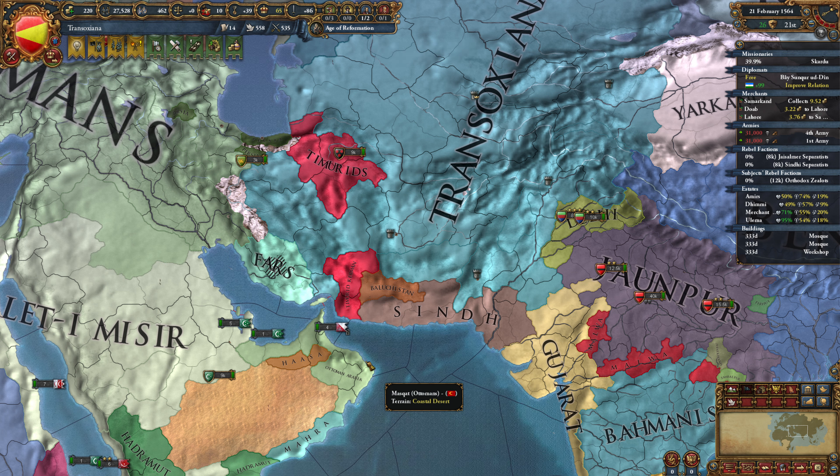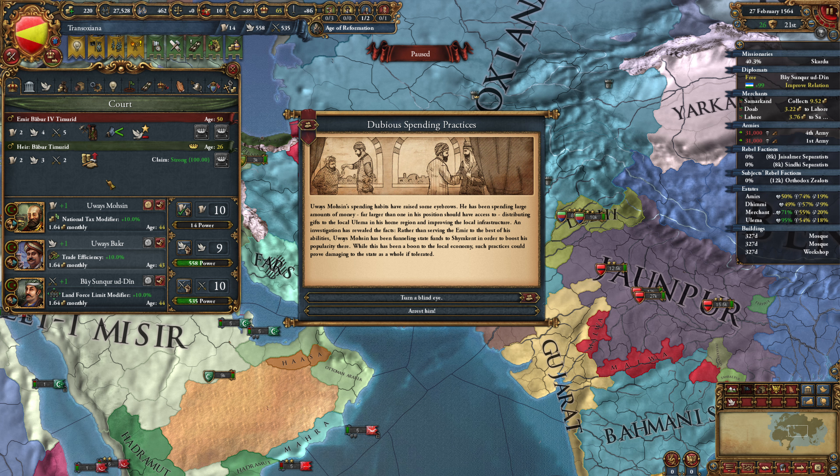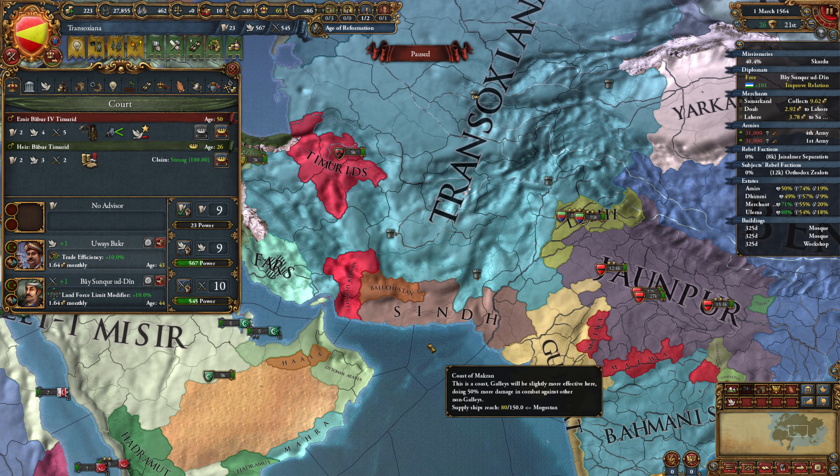Also, we don't need the music control panel open - I was checking the name of a song earlier. There have been dubious spending practices: we could gain 2 corruption or lose 15 loyalty from the ulema, and our admin advisor would leave our court. Our current admin advisor is giving us national tax modifier. We're going to arrest him - I'm okay with losing the loyalty, I don't want to get the corruption.